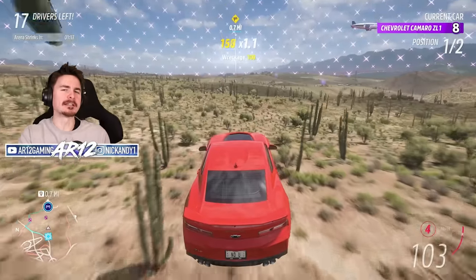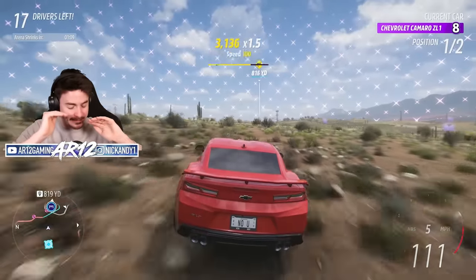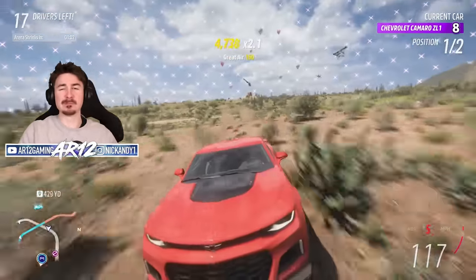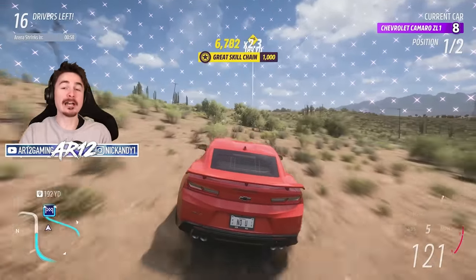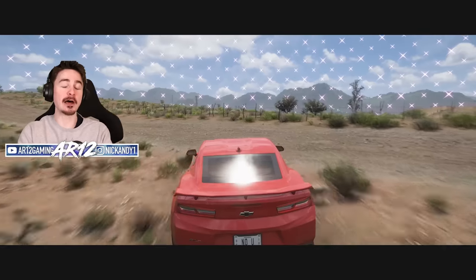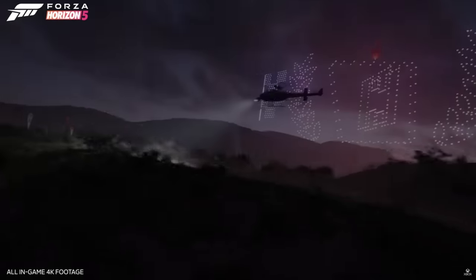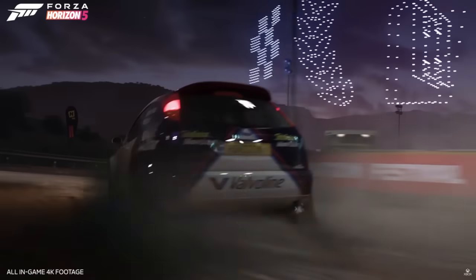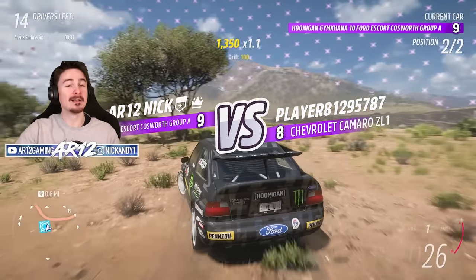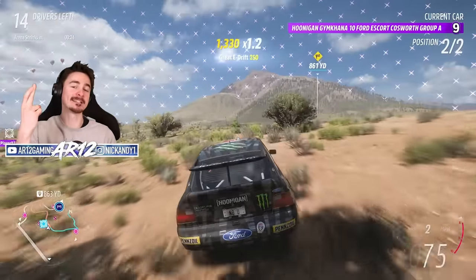Number six: the map. Let's be honest — the Eliminator kind of ruined the FH5 map. It meant the map was very flat with a ton of open field and a mountain right in the middle, which hasn't led to the best overall gameplay unless you're playing the Eliminator. I really hope the biggest takeaway for FH6 is that they don't repeat that mistake. I'm a big fan of the Rally Adventure map — its massive inclines, declines, sharp corners, and small roads make it beautifully designed. I hope the developers take inspiration from that for FH6.